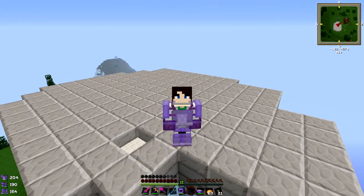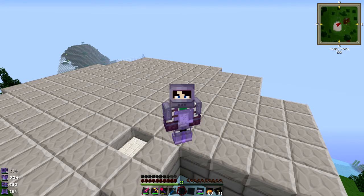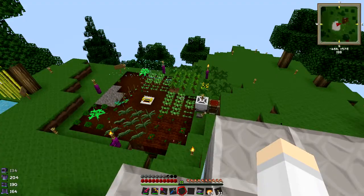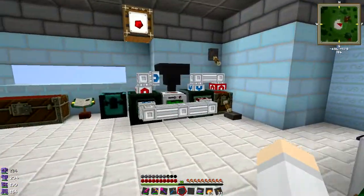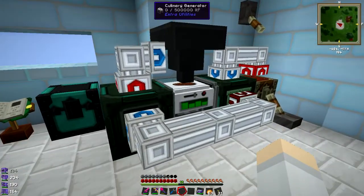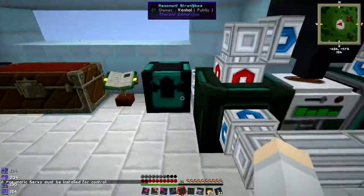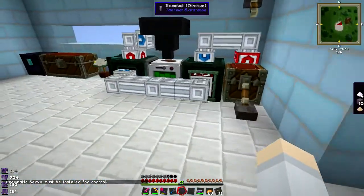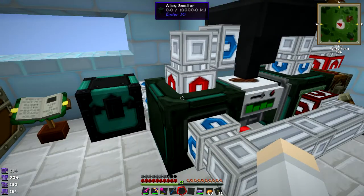Hi there and welcome back to the Vanhala Craft server. This is episode 5 and today we're going to deal with my power situation, because while running these two machines off potatoes is all cool and stuff, I'm out of potatoes. I started processing a crap ton of stuff, so we're out of power over here, which is not good because I actually need power.